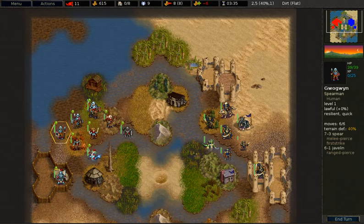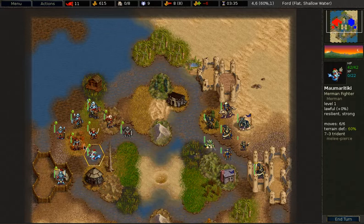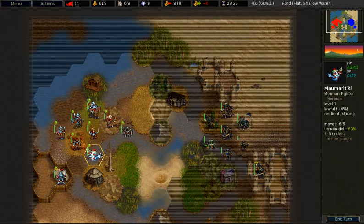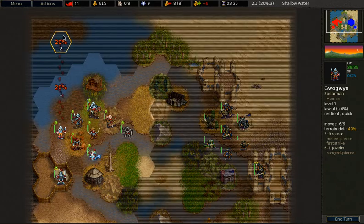The Spearman has 36 hit points, the Archer 33 hit points, and the Merman Fighter has the same at 36. The Merman Fighter is a water-based unit, which means it will take longer to move over land but it will move faster in the water. Similarly, the normal units will go faster over land but they will move much slower in the water.